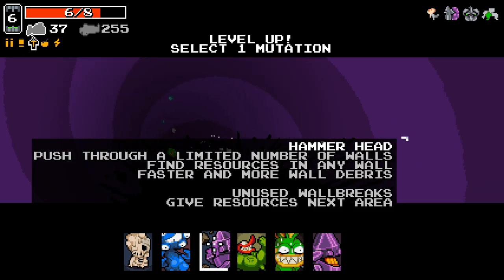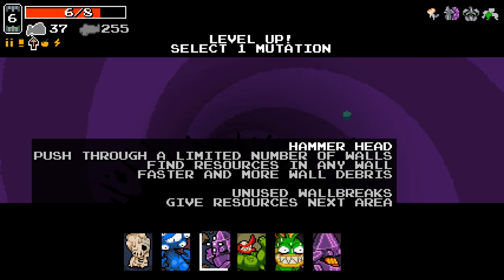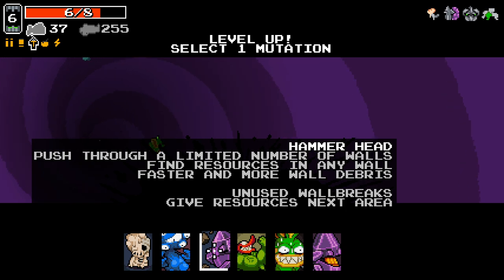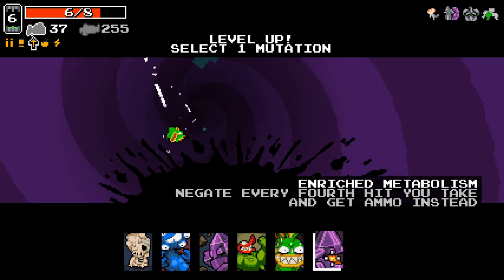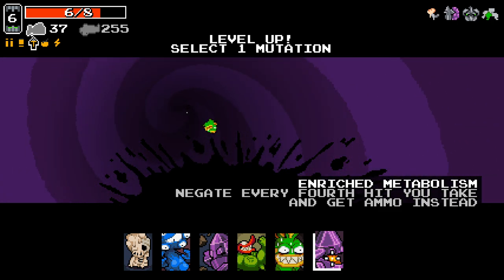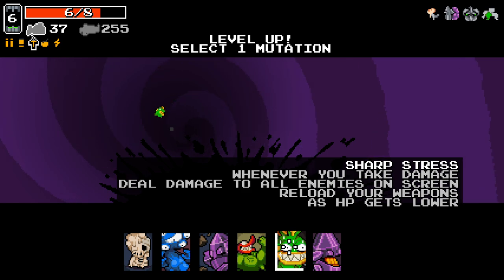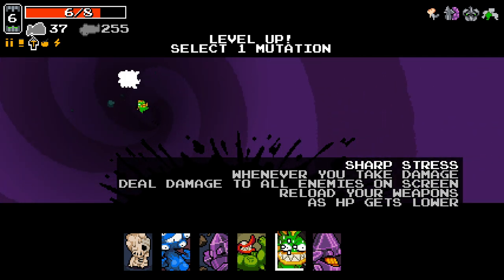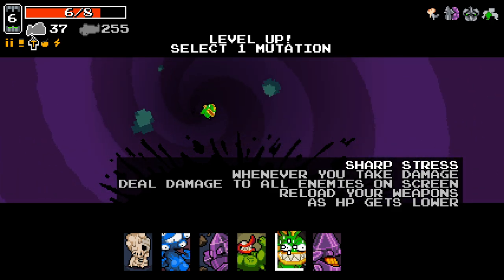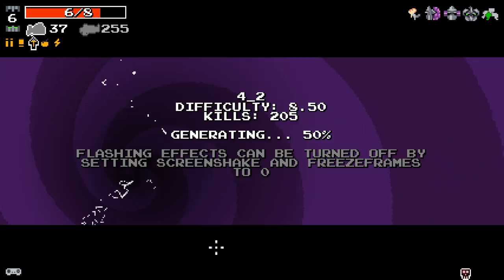We've got some mutations here: Hammerhead - push through walls a limited number of times, find resources in walls, faster and more wall debris, and unused wall breaches give resources next area. Enriched Metabolism is completely new to this update - negate every fourth hit you take and get ammo instead. Sharp Stress is a mix of Sharp Teeth and High Stress - whenever you take damage, deal damage to all enemies on screen and reload your weapons, with more reloading as HP gets lower. I'm going to go for Hammerhead.